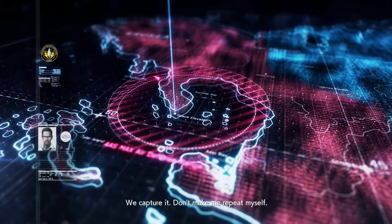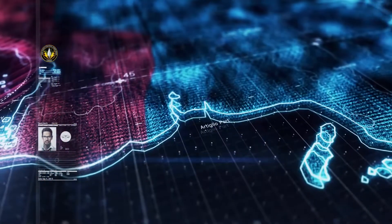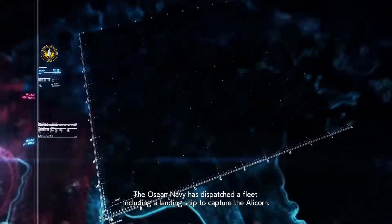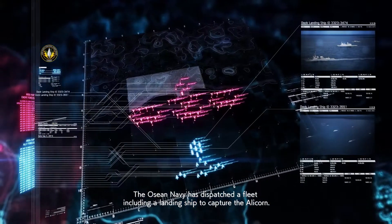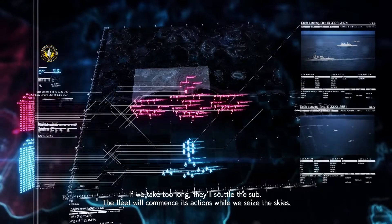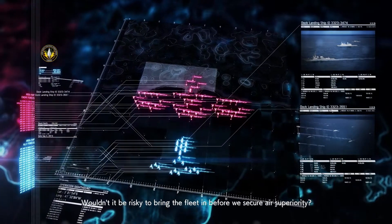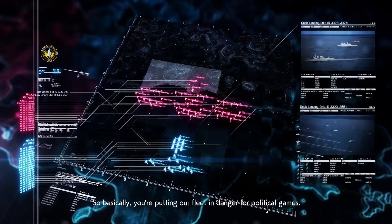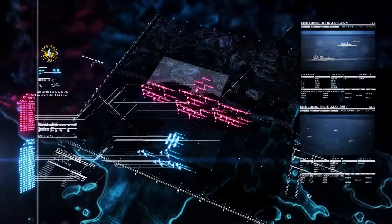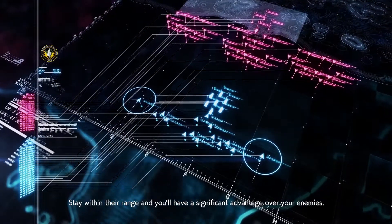How did supplies get to it? We captured it. We've had reports from local sources that there are weapons of mass destruction aboard the Alicorn. If we can secure that evidence, we'll gain advantage in the peace negotiations post-war. The OSEAN Navy has dispatched a fleet, including a landing ship, to capture the Alicorn. Our mission is to secure air superiority and protect this assault and capture task force. If we take too long, they'll scuttle the sub. Wouldn't it be risky to bring the fleet in before we secure air superiority? That is none of your concern. You're putting our fleet in danger for political gains.